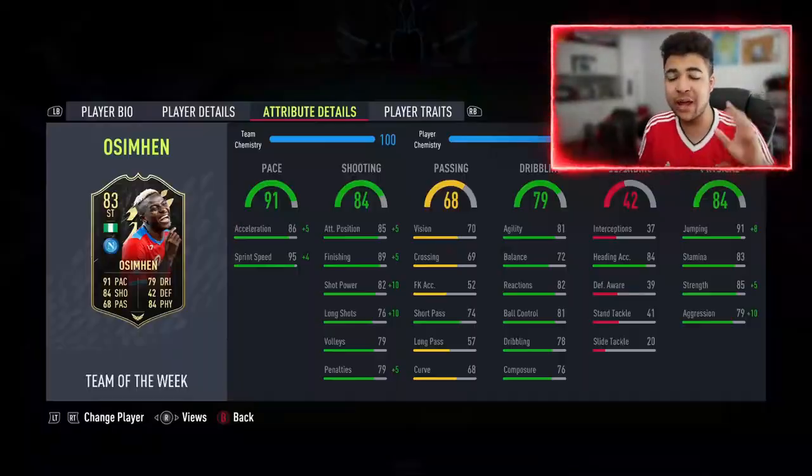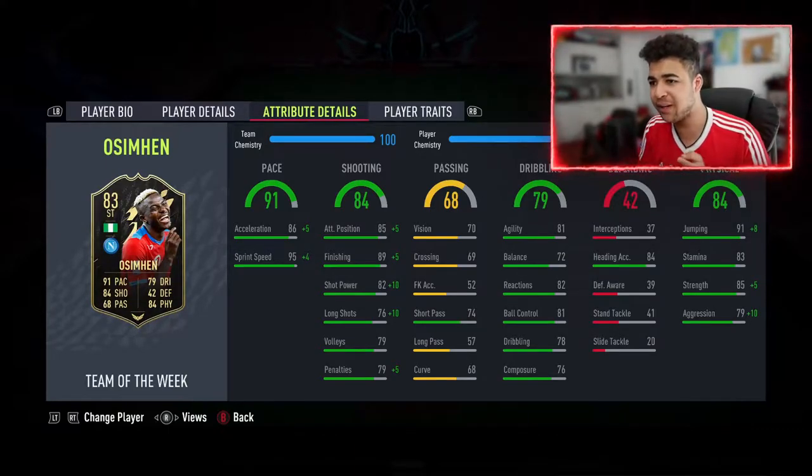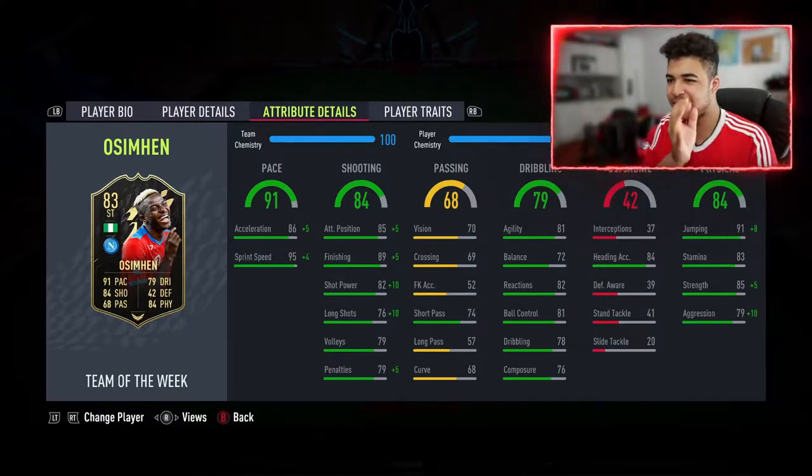Without the chemistry style boost, he has got 86 pace and 95 sprint speed. With the boost, he goes up to 91 acceleration and 99 sprint speed. So it is a bit of madness.